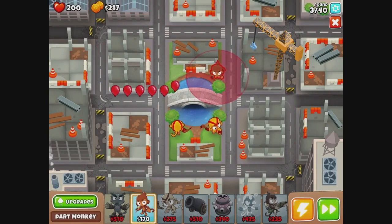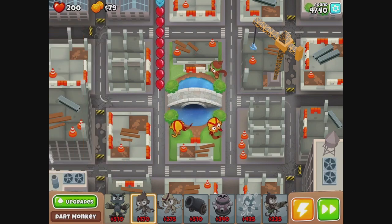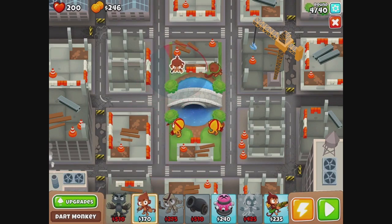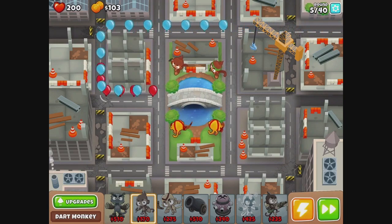Let's put one here. We need a dude who can see camo eventually. Now let's get quick shots. Looks like building on that left side would have been better, but it worked out. And what we're probably going to have to do is, since space is a premium, sell our weaker towers for stronger towers whenever we can.